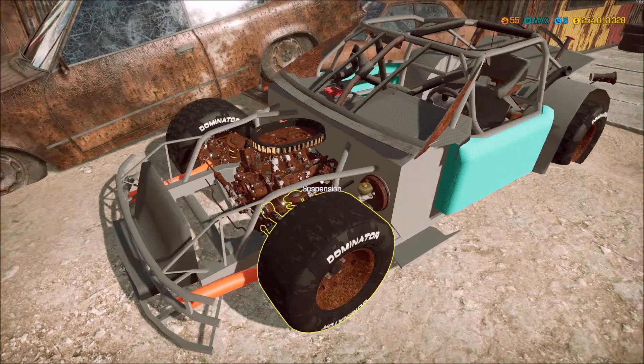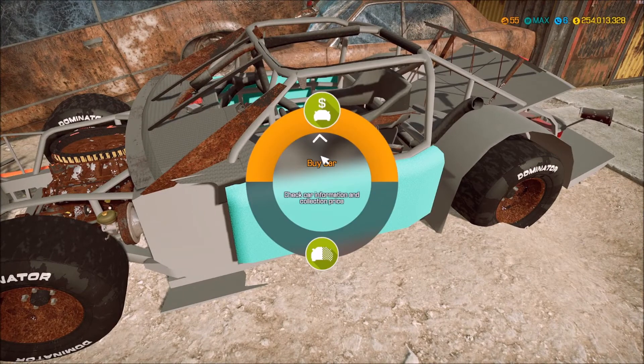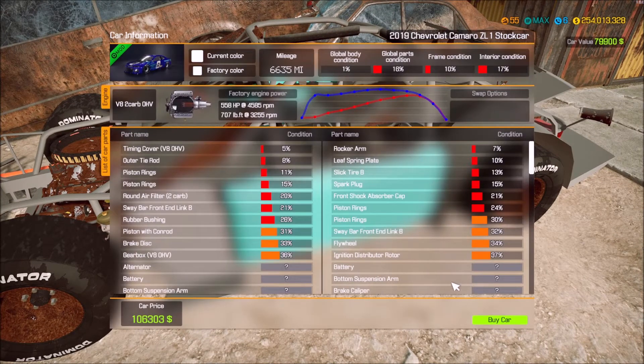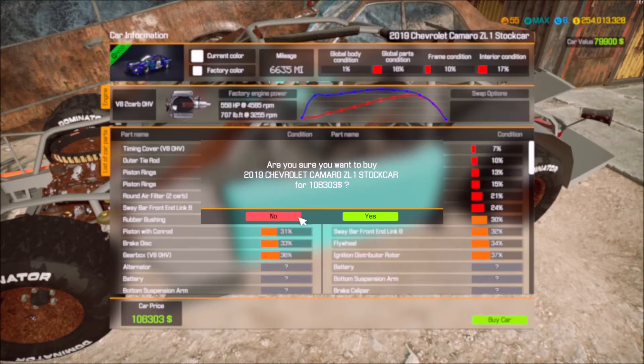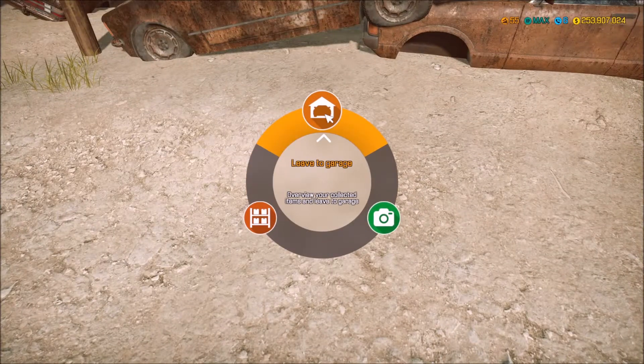I think we are going to do it. We are going to buy it. This thing is in bad, bad shape. Yes, we want to buy the car and we're going to send it to the garage. Let me just write you a check. Who turned up the lights? Alright, let's head back to the garage.